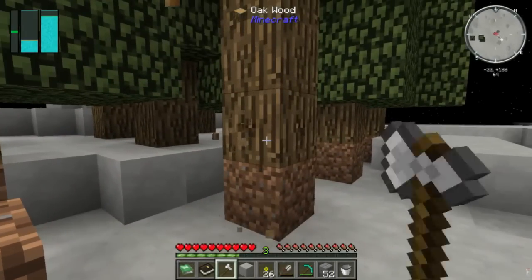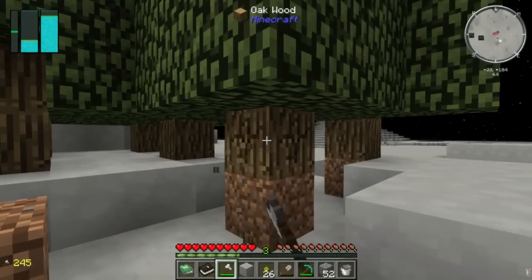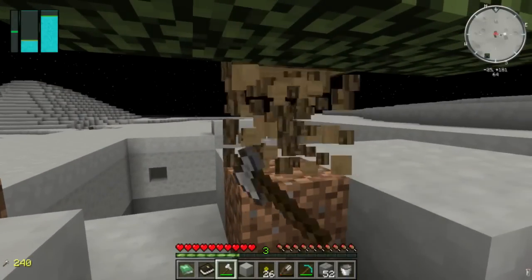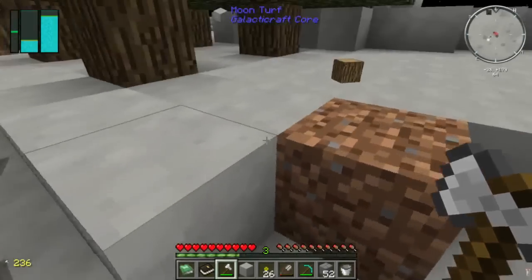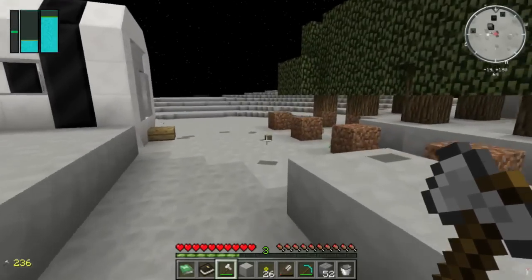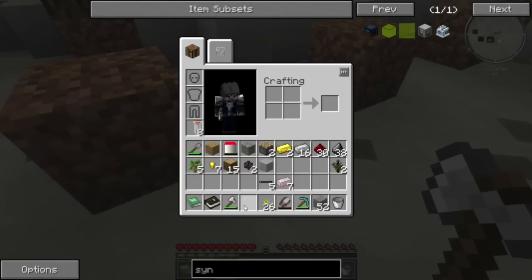Once we get the two-by-two spruce trees going, we'll have more than enough wood. So we're just going to clean out my little forestry here — get rid of them all, or at least enough so I can get enough dirt going for the two-by-two. That should almost be enough wood to get the chemical synthesizer going anyway. That's the plan.